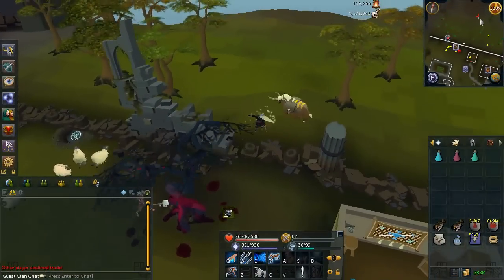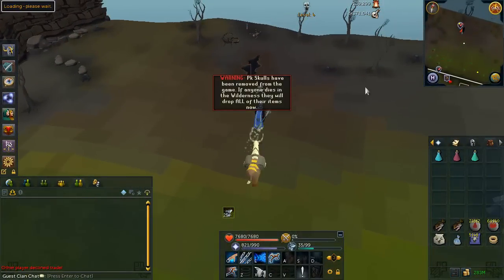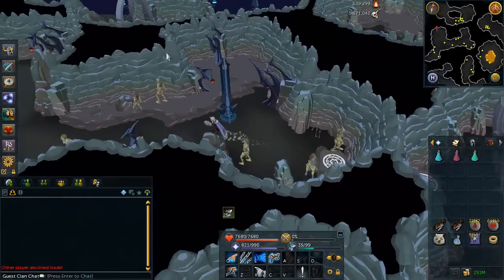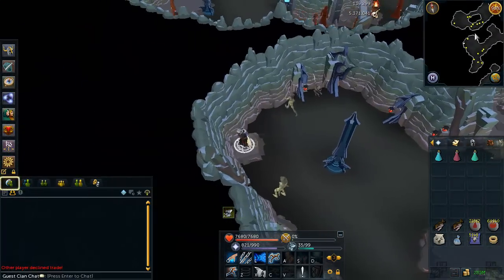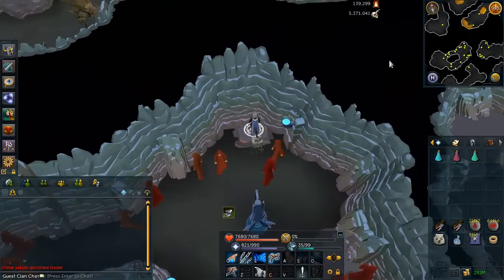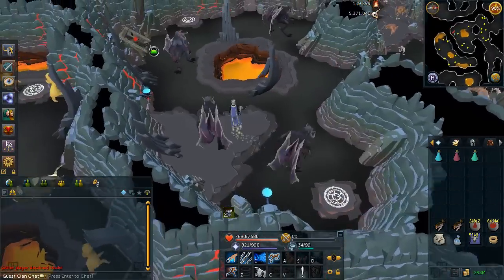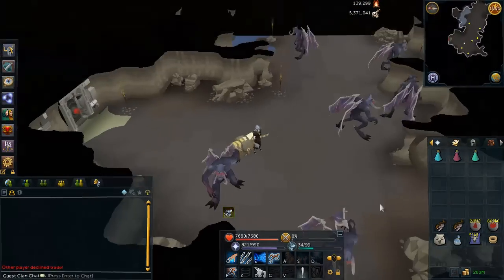If you don't have 70 agility but you do have 70 Dungeoneering, or if it's a slayer promotional weekend with a ton of people slaying, another good place to kill Black Demons is the Chaos Tunnels. There are only four Black Demon spawns normally; however, with 70 Dungeoneering you can access a secret entrance with a whole ton of Black Demon spawns — it's a really good place. Unfortunately, you can't cannon here, but just follow the route I take in the video, go into the mysterious entrance, and it will almost always be completely empty.